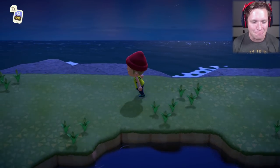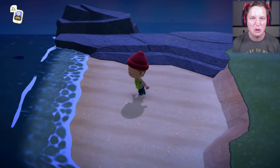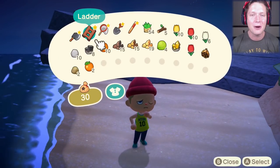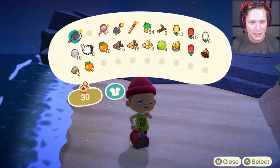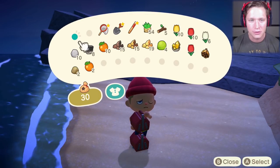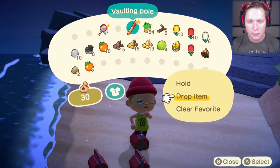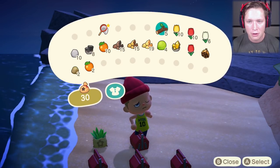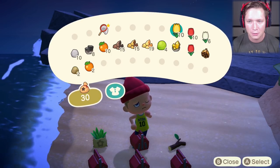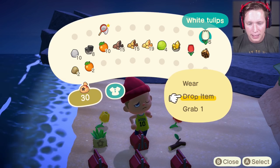All right, so we have plucked every flower, cut down every tree, and pulled every weed from the earth. Now we are going to get rid of all the tools that we don't need. Luckily we got a good island here — there's no verticality and no water bodies we need to jump over, so we're able to drop our vaulting pole as well as our ladder. I'm literally going to drop every single thing here on the beach.